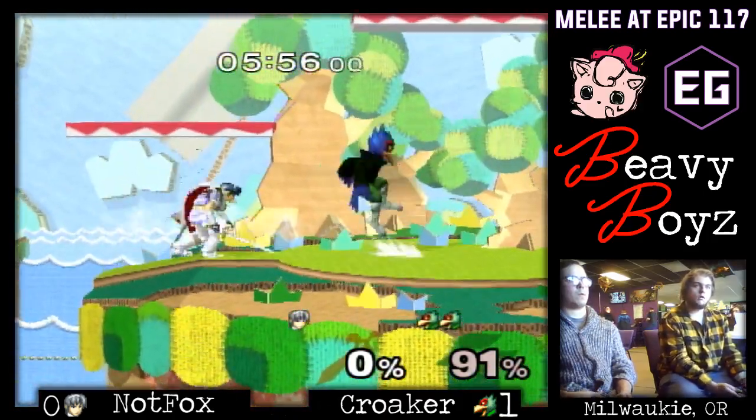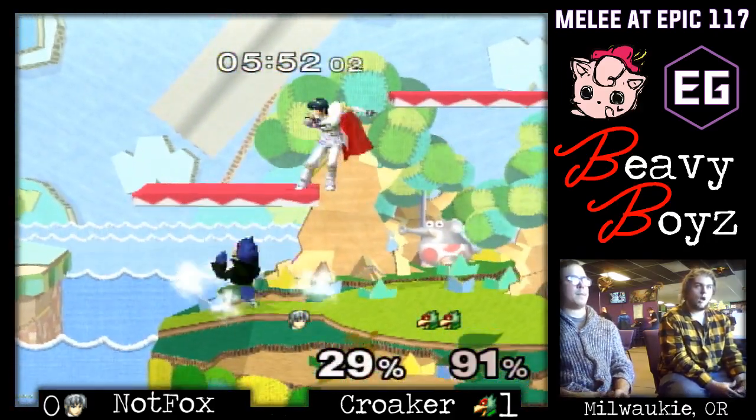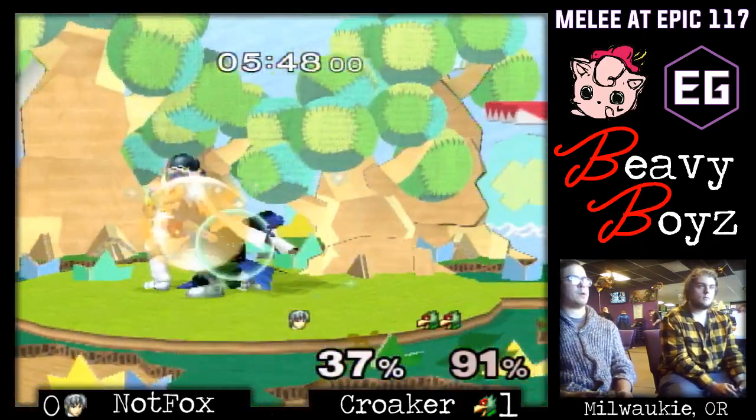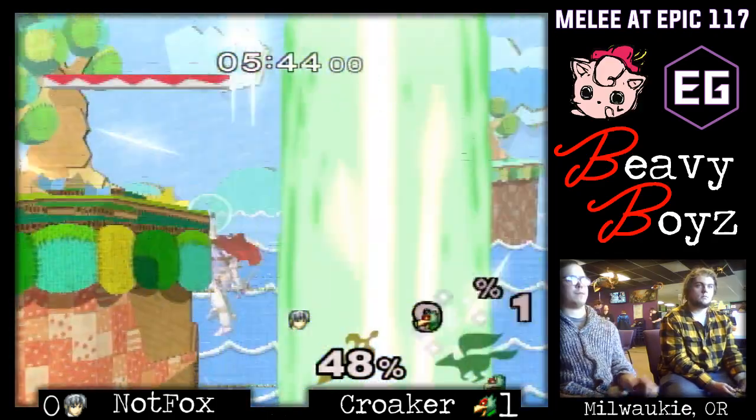I've also noticed from watching Croker in doubles a lot — maybe it's his spacing — but when he was playing Puff and now I'm seeing it with Falco as well, he's willing to take those trades. If they're calculated, they're working out for him, so I'm not here to say they're bad calls.